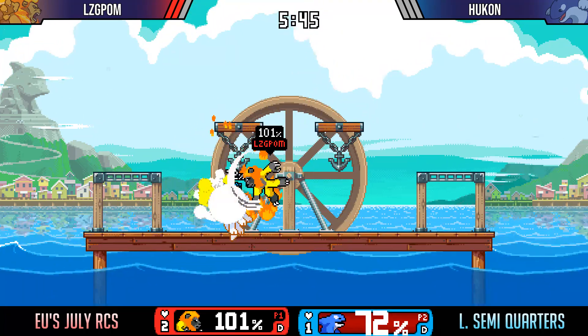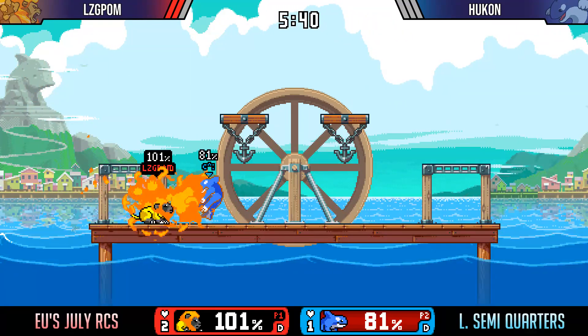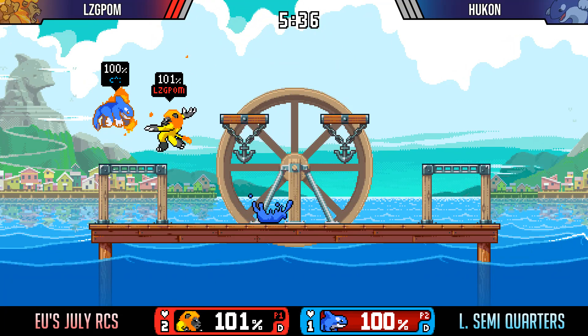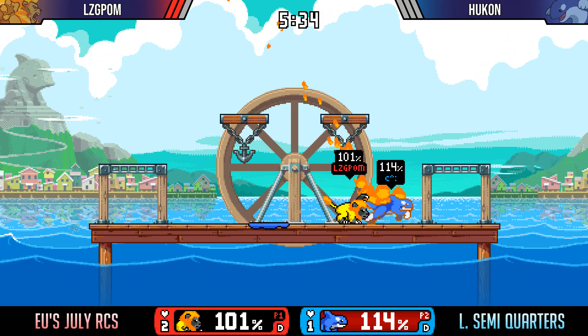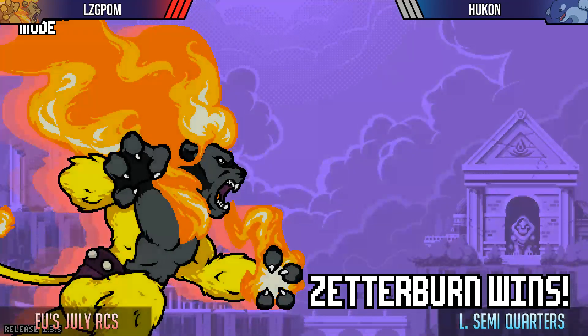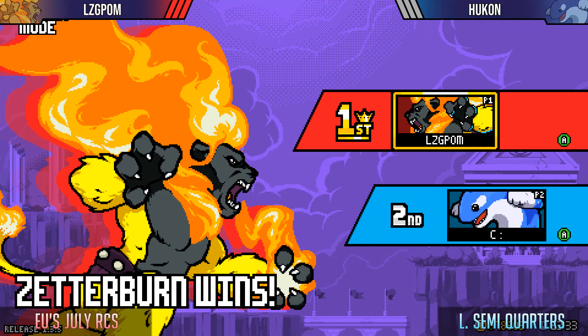Edge guarding Center Burn becomes like twice as hard once Center Burn actually knows what he's doing. Especially with the new patch — the new cancel down B gives him a lot more mix ups, so he actually has a lot of tools now. Gets the gathering on fire. That's a 3-0 for the in-loop. On three Merchant Ports. Damn.